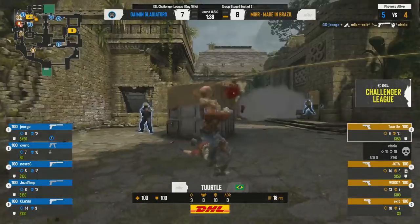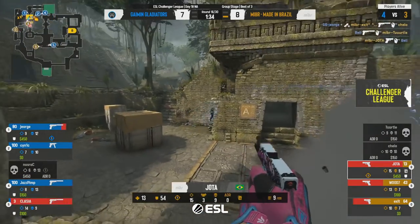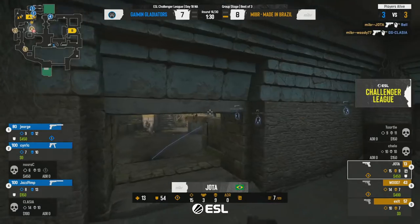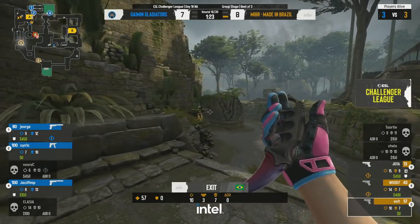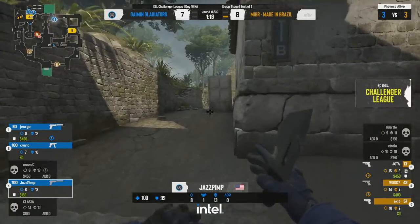Looks like it's going to be a quick push by MIBR in towards A site. George gets one, then another — but Jota and Woody do respond to find a couple of their own. Now they're going to back off A — they realize the rotation has come through for Gaming Gladiators. So they slow up the pace and might rotate to a free and clear B site.